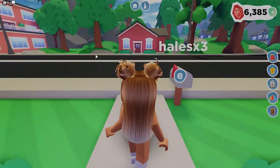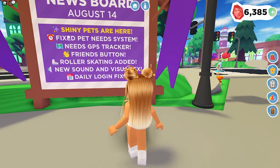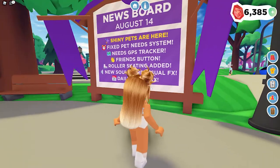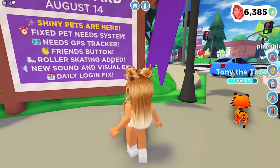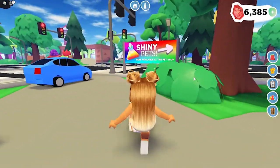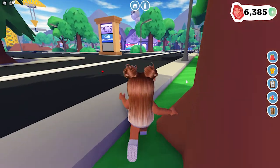So we are here at the town. They added some shiny pets, they fixed the pet need system, and they're going to be adding a GPS tracking system - which is great because when I had tasks like 'go to the coffee shop' I didn't know where I was going. They also added roller skating. I don't really know how to use the GPS tracking system yet, but shiny pets are now available in the pet shop, so let's go to the pet shop.